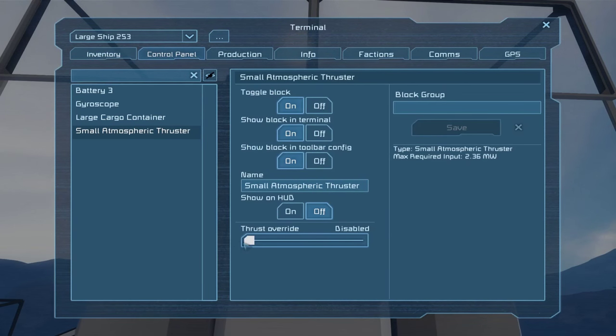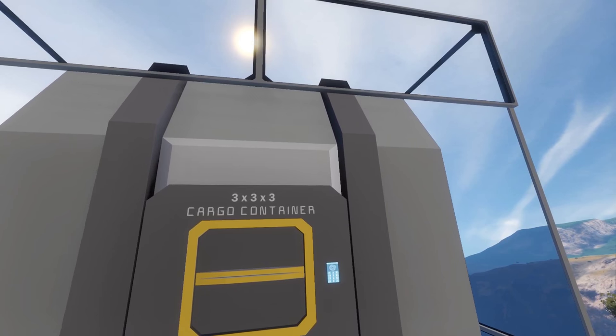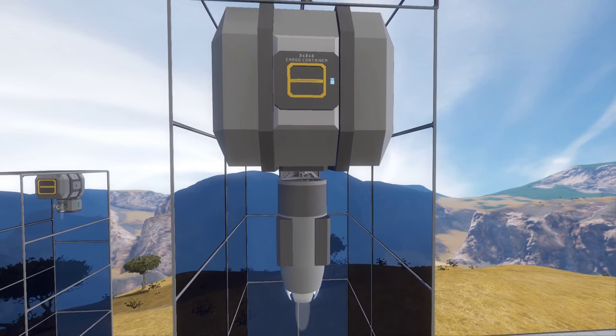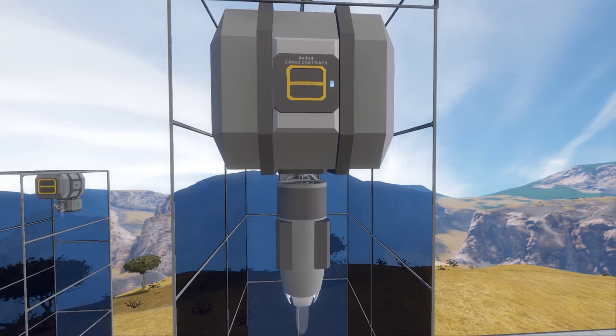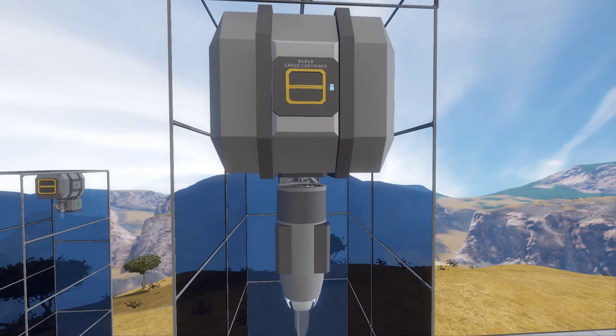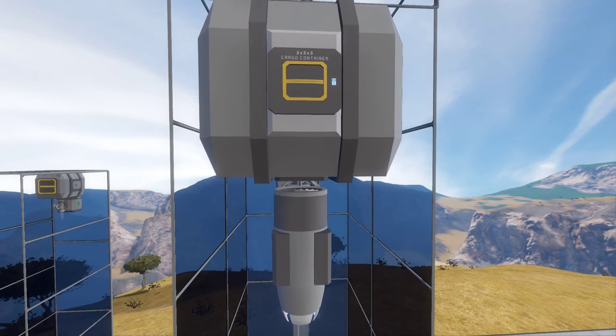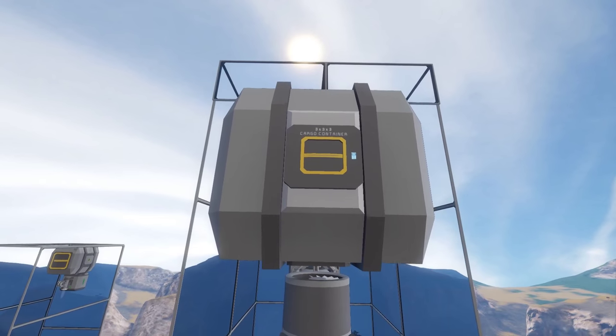There's also some slightly strange behaviour if you have it on dampers only. If I turn this all the way off - and I'll try not to have it fall out of the sky - you're about to see it slowly fall. I found that all ships with gyroscopes in atmosphere, and all atmospheric thruster ships, do this slowly. They just ever so slowly drift out of the sky.